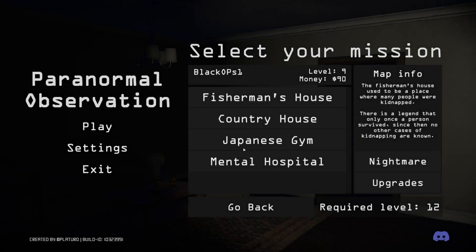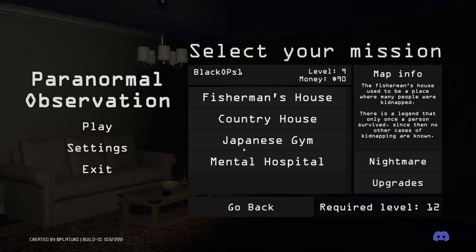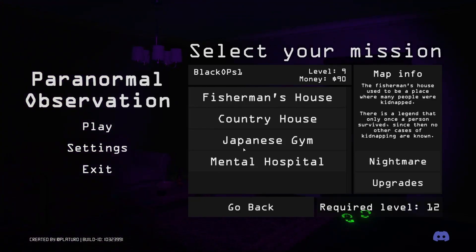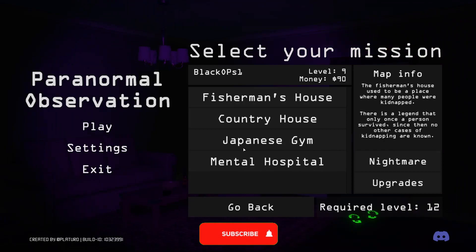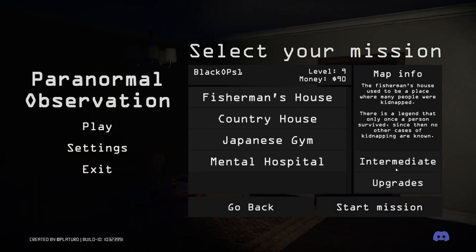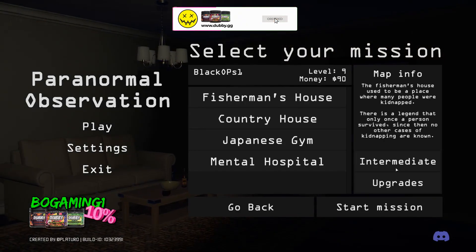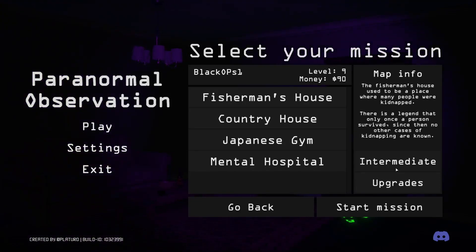Welcome guys to the next episode of Paranormal Observation. On the last episode we completely annihilated, smashed professional mode on Fisherman's House. We completed professional mode. I'm going to be going back to professional mode to do some testing in the next few episodes, but for the next couple of episodes we're going to be checking out the Japanese gym and the mental hospital, dropping it down to intermediate just so we can get used to these maps, because we haven't played them yet and I don't really want to go in where I'm panicking all the time. I want to go in, learn the maps, because they are supposed to be pretty big.